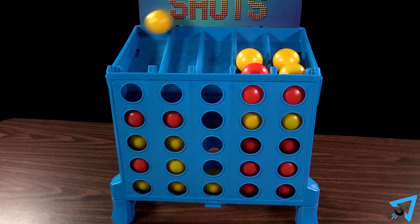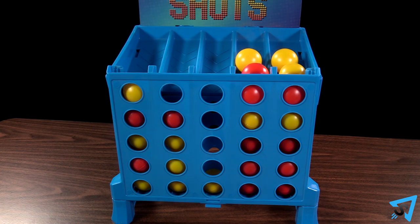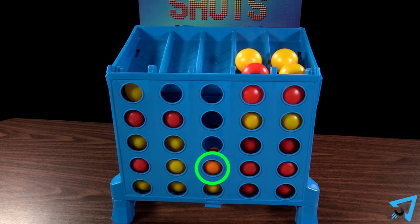If both players have bounced all their balls and there still is no winner, then the player who bounced all their balls first grabs the orange tiebreaker ball and throws it first. Take turns bouncing the orange ball. The first player to land the orange ball into the grid spot — not the ramp — wins the game.